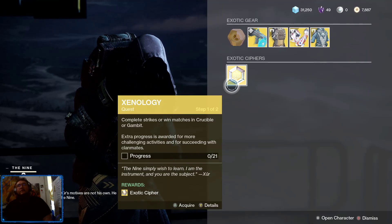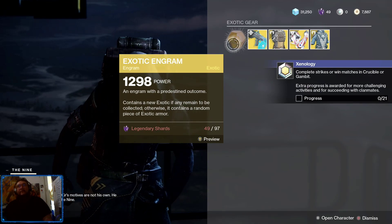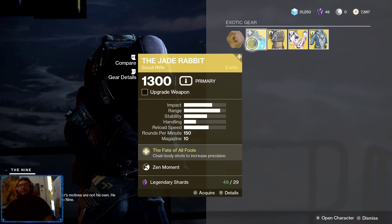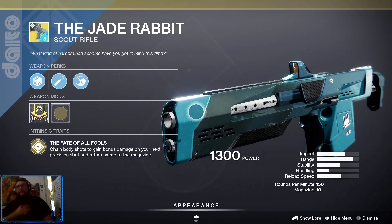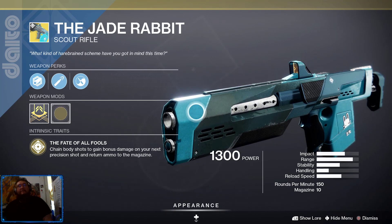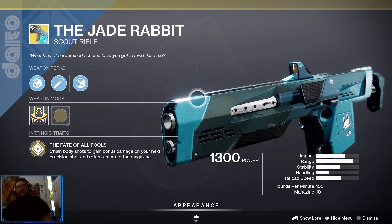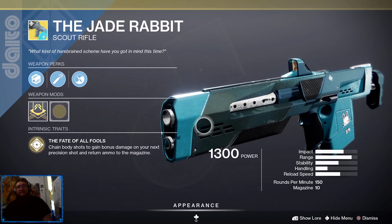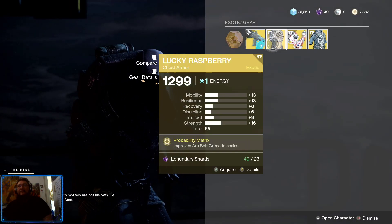Time to pick up an exotic cipher. Everybody knows this exotic engram for 97 legendary shards — I'm short, but we're here for the exotic gear. First up, we got the Jade Rabbit — an unbelievable, amazing scout rifle. It's a real madness in the Crucible. I recommend picking this up if you haven't got it already, because everybody knows the fate of old fools. Definitely a pickup.